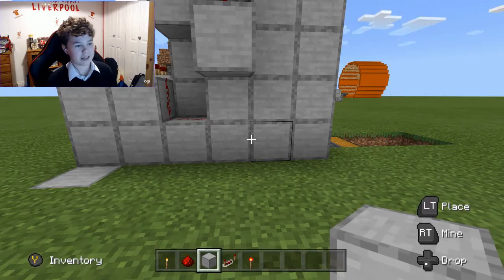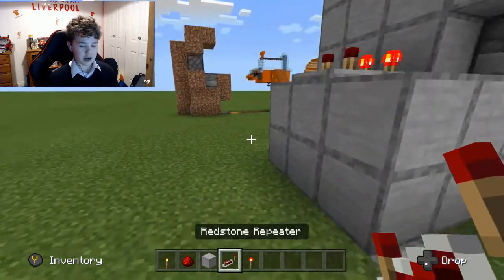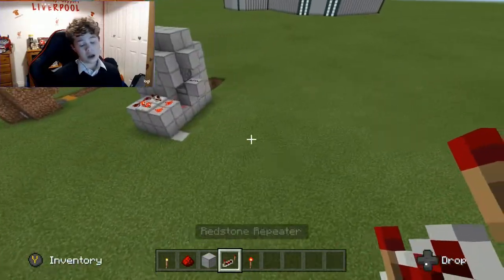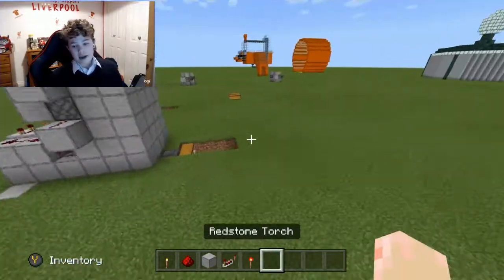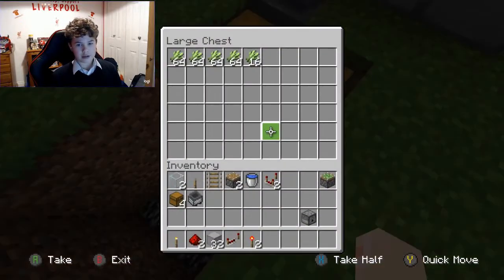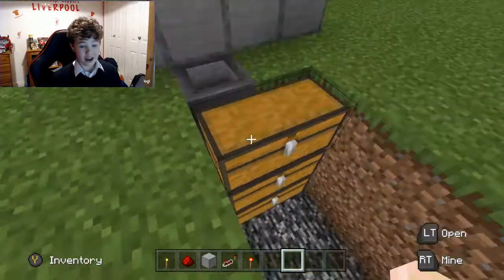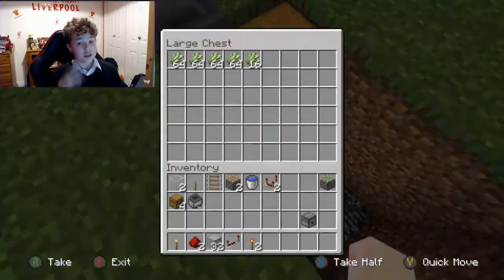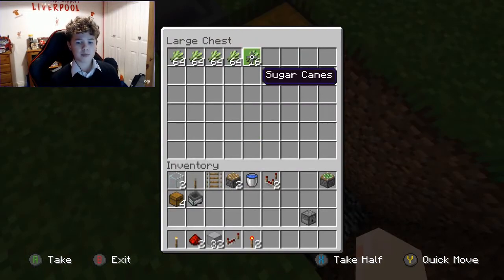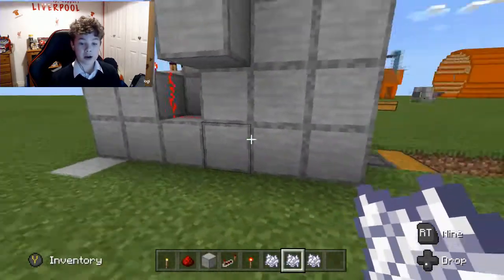I'm back again for another video — it's another tutorial. I've built here a sugarcane farm that produces a very good amount of sugarcane, but you do need a lot of bone meal. This is seven stacks of bone meal and it goes through it so quickly. Let me show you how it works and then I'll go through a step-by-step guide to actually show you how to build it.